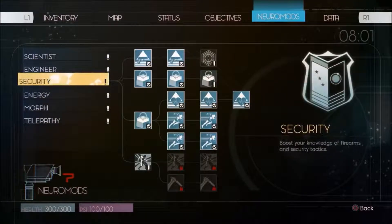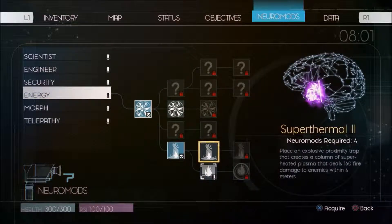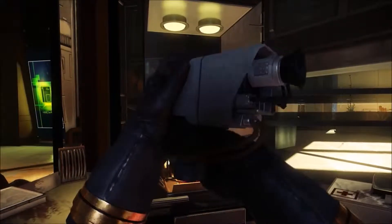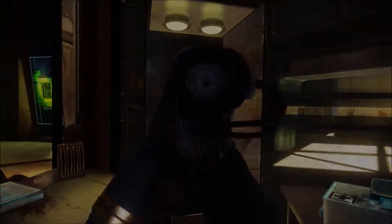You can see there's maps, status, inventory. This is the list of abilities that we have. Some of them are human, some of them are alien — which you learn by stabbing a needle into your eye.